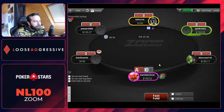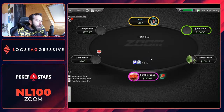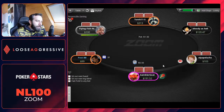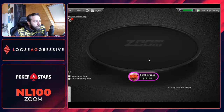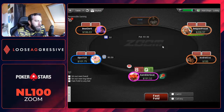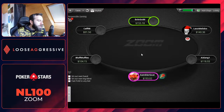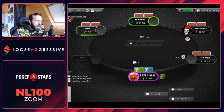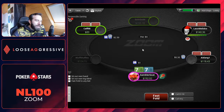Ace-10 suited — definitely a hand we want to open from the cutoff. Usually not calling a 3-bet unless it's pretty small. Ace-6 offsuit — I'm going to open in case everybody folds. So far looks like a nit. Q-8 offsuit — it's a hand I usually fold from the cutoff, but the small blind is a nit, so we can widen up our ranges even if the big blind looks like an okay regular. The moment you know the small blind is not going to 3-bet you like 15%+, it's very okay to open wider from the button when the small blind is not 3-betting.